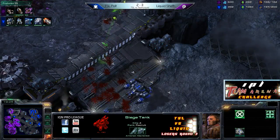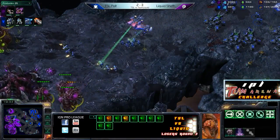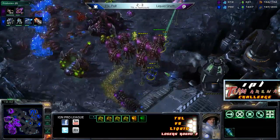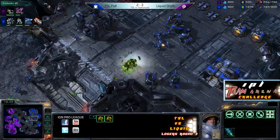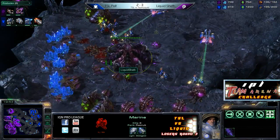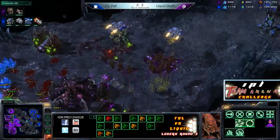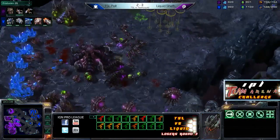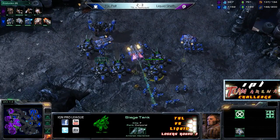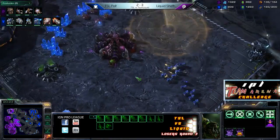Sheth is down in supply now — there's a very good chance he's going to lose a base or two in the near future. He's got a few units out, also a couple of Infestors dropping some Fungal Growth — missing for the large part with both of those. Every unit he sent in a counterattack just got destroyed. Sheth losing a lot of drones as well. He's not out of it just yet, but it's going to be really, really tough. Polt suddenly playing a little bit passively — I feel like he could be pushing up a little bit more aggressively.